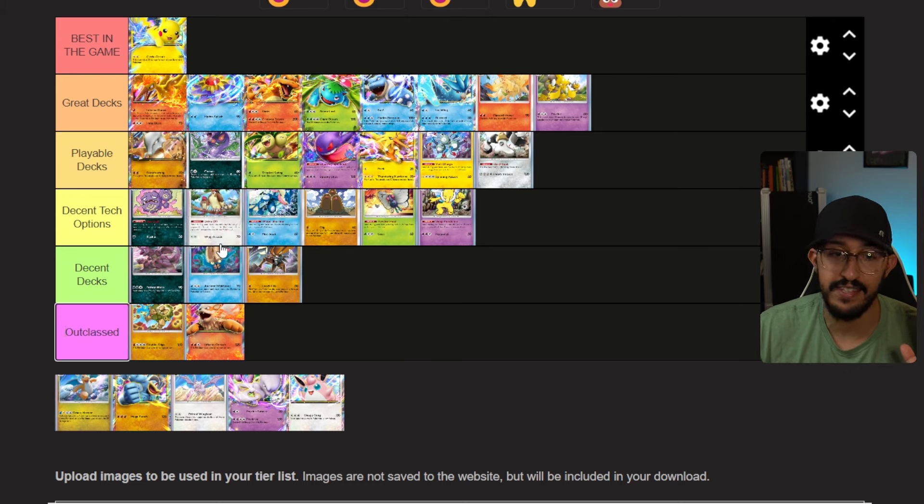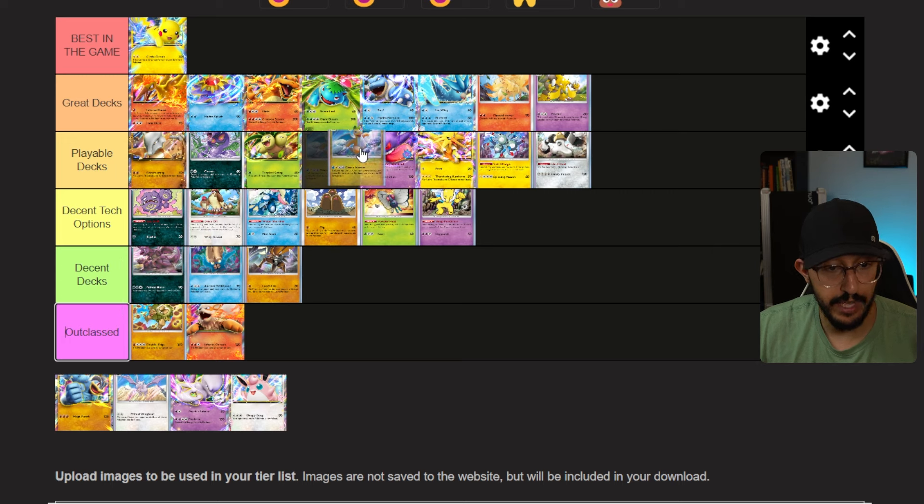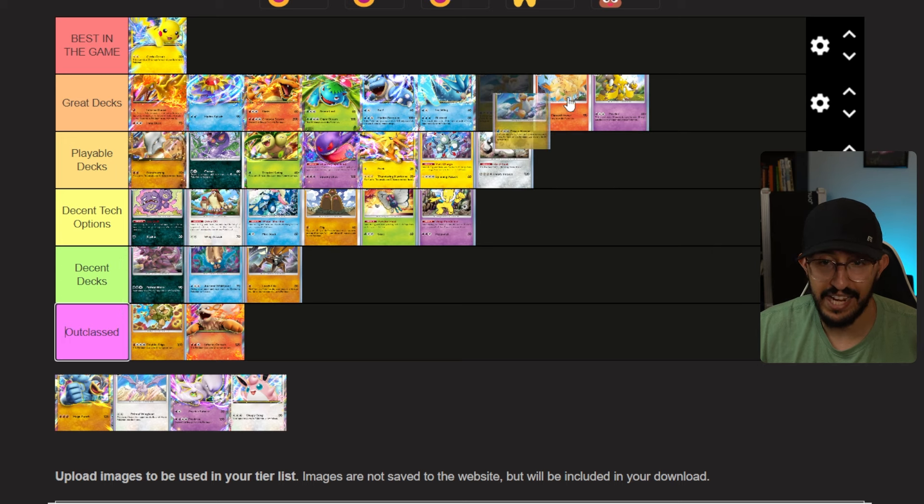Now we're going into Pidgeot. I think this is an easy second in Decent Tech Options — it's essentially Sabrina but in the form of a Pokemon, and it doesn't cost you your supporter card slot for the turn. I definitely think that's a very good option.